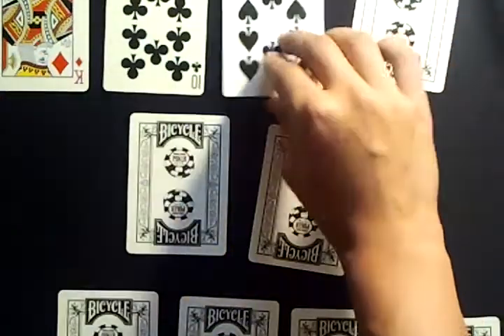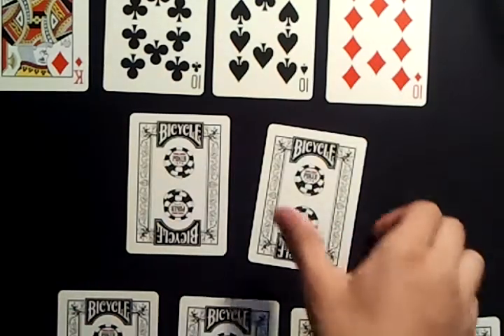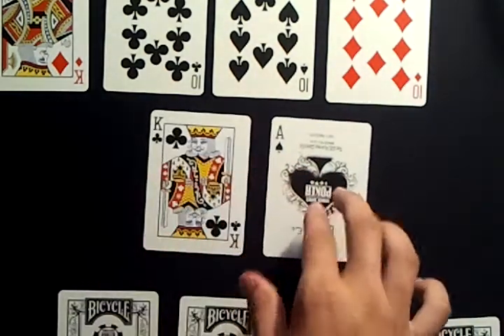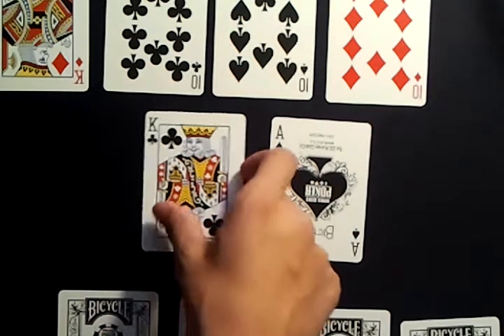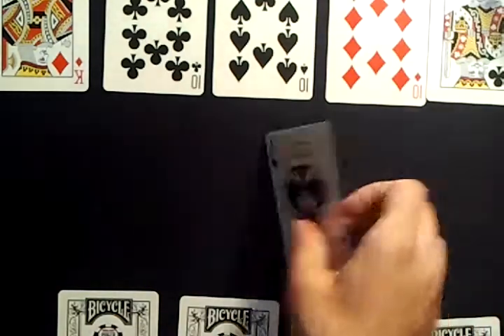I'm going to have a spectator look at their hand without me seeing the hand. So now imagine we're playing poker — I'm going to show you these cards too. Imagine we're playing poker. Take a card that would help you win; that's a free choice, whichever card would help you win. So you're going to take that card, and that means I'll take this card.